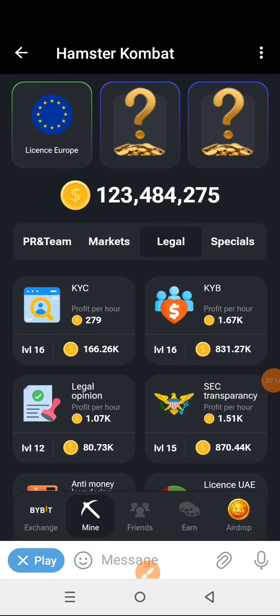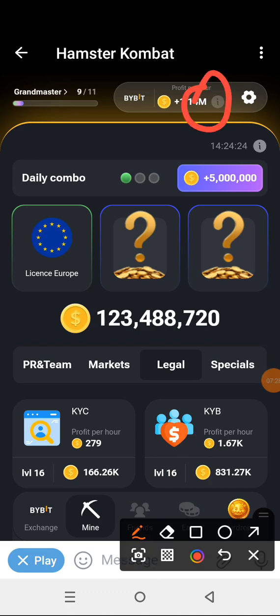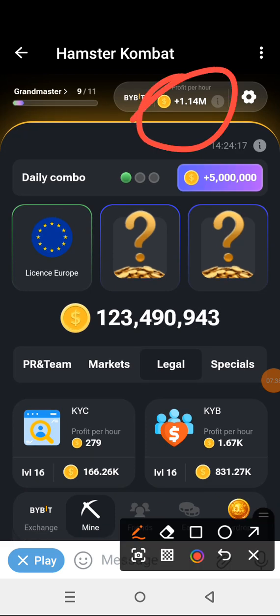Let's see what I've gotten. Wow — I have got 1.14 mil! You can see how quickly the profit per hour has been increased. All you need to do is keep following up and doing the necessary things to keep increasing your profit per hour, because this is the most important level. Hamster Kombat is going to pay you through your profit per hour.